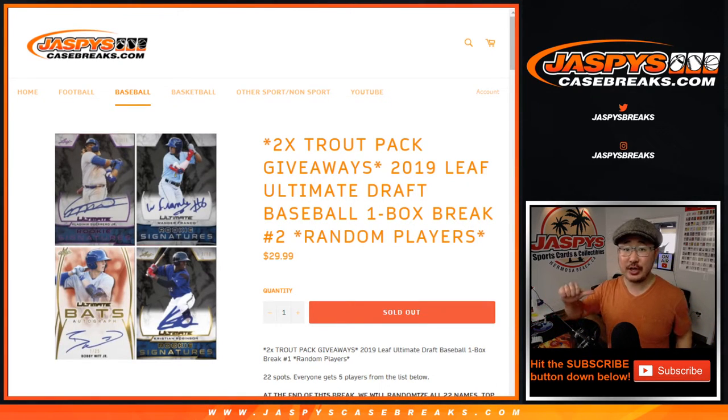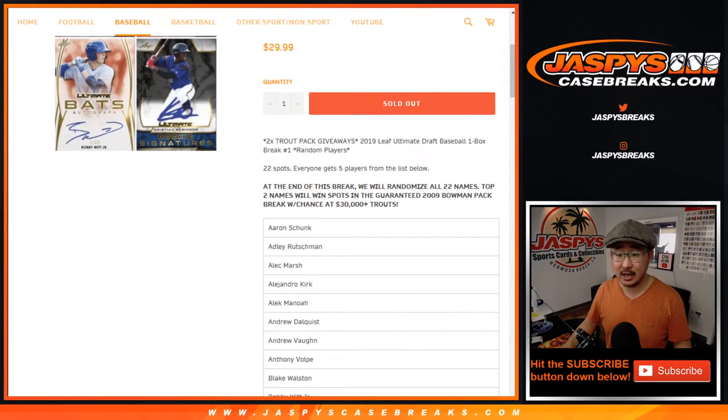Hi everyone, happy Tuesday. Joe for JaspisCaseBreaks.com coming at you with a one-box break of 2019 Leaf Ultimate Draft Baseball. It's a one-box random player break number two from JaspisCaseBreaks.com.